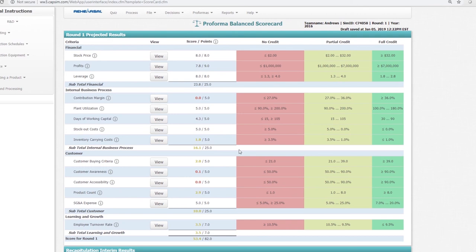That's the end of our balanced scorecard overview. Thank you very much for watching — I hope you learned something from this video. In the next video, I'll be discussing customer buying criteria, customer awareness, and customer accessibility in depth. I'll also show you how to calculate everything and make the right decisions in this simulation. Please support me, give me a like, subscribe, watch the other videos, and good luck in your simulation.